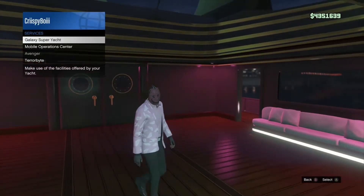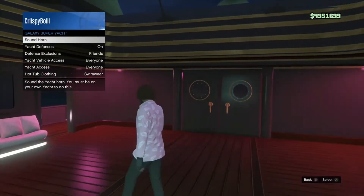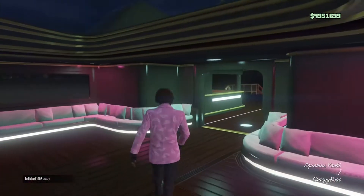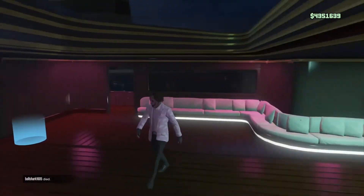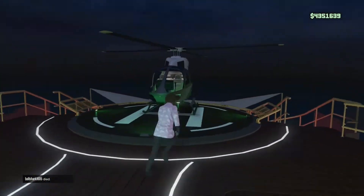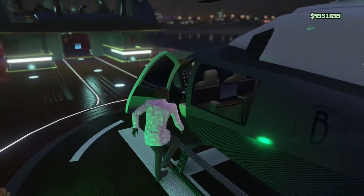For this next part, it's very important that you follow my instructions to the point. You need to make sure that on the back of the boat — or wherever you came from — there is a helicopter. And for this next part, you will need a facility, and it will need to be a fully upgraded facility. Just make sure you're following my instructions to the point.